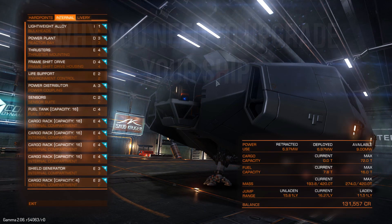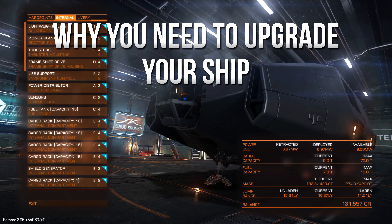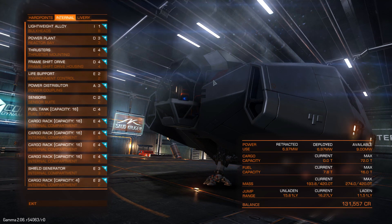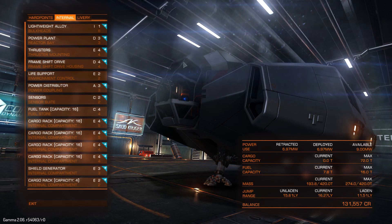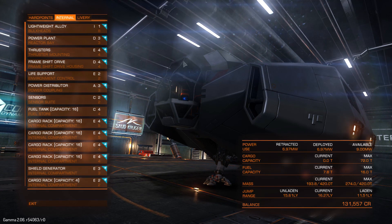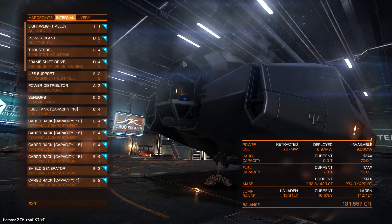Next up on the list we have outfitting your ship. Every ship that you buy comes with a base model. Everybody gets this model when they buy a ship, however that model is usually a mix of everything. It's going to have hard points, it's going to have some cargo space, it's going to have a discovery scanner probably. What you want to be doing when you get this ship is customizing it to the way you want it to be.